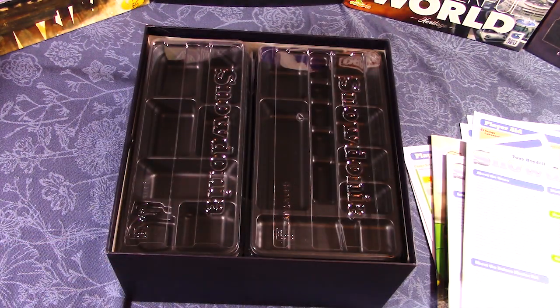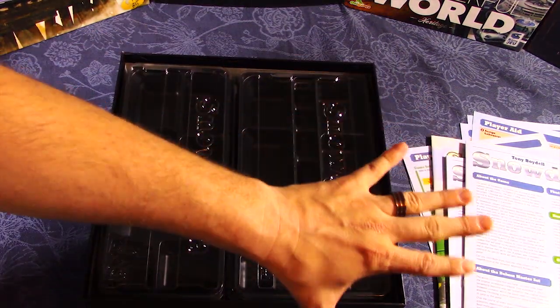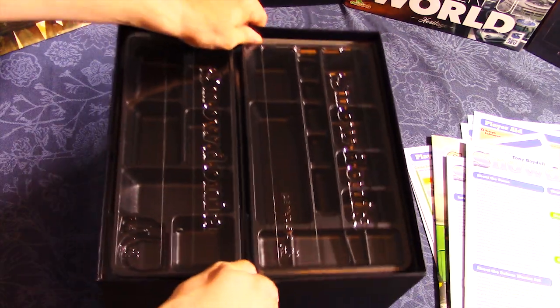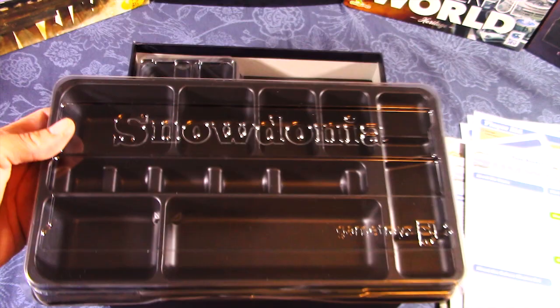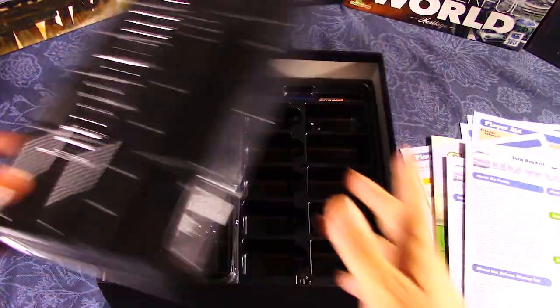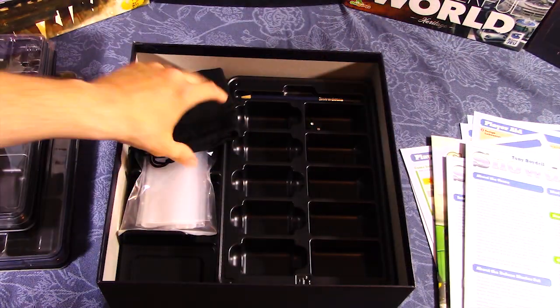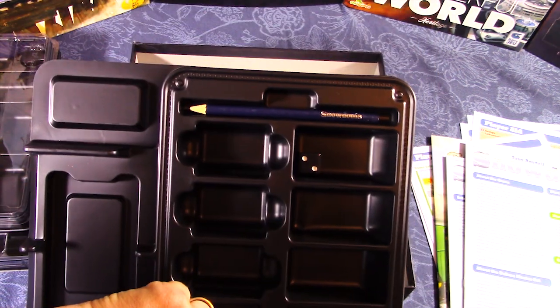Moving the booklets aside, we find nice compact storage components — a custom insert to keep all your pieces organized. I'm huge on in-game organization; in my view, publishers should make it standard to have nice storage components, especially when you have lots of pieces. There's another storage tray underneath, and it even comes with a nice pre-sharpened pencil.